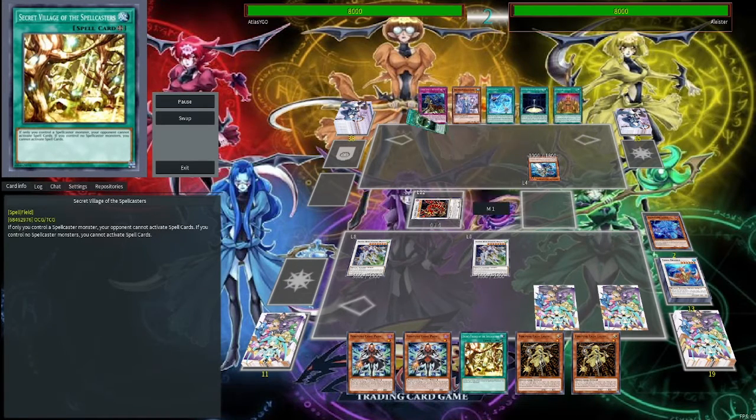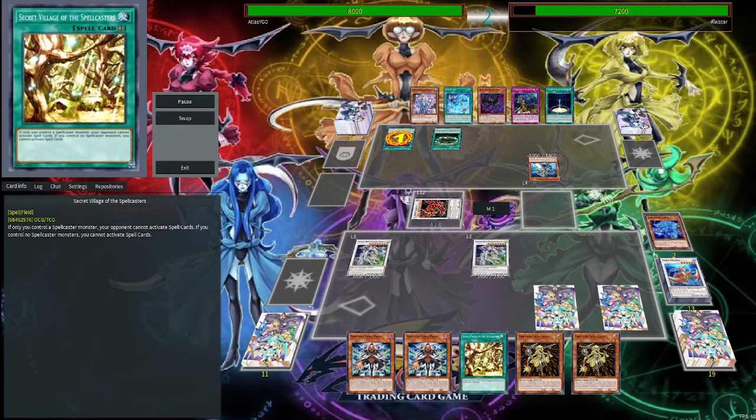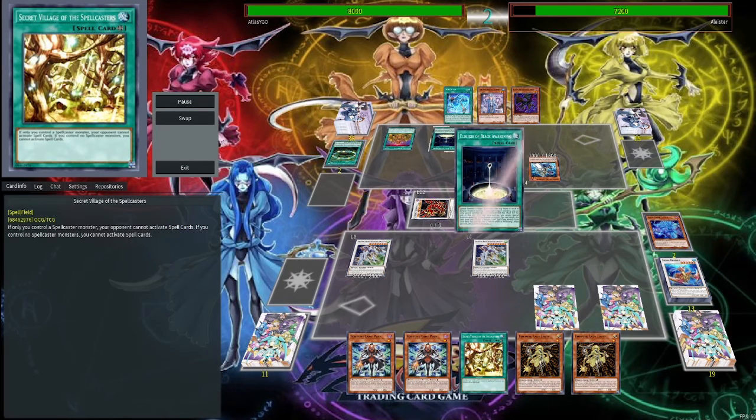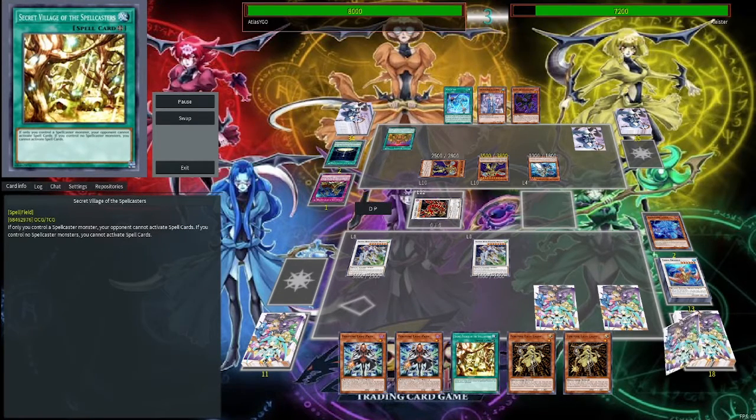That would have instantly won. Now he at least gets to attempt some plays — keyword here is attempt, because really what are you gonna do here? It's not gonna be enough. It would be a nice 3500 attack, but you probably forgot you can't run over Crystal Wing right now. Since it's a high-level monster, we will gain this attack.